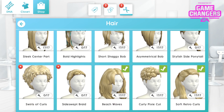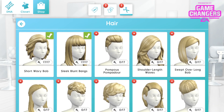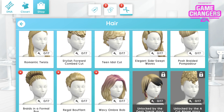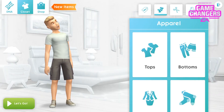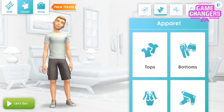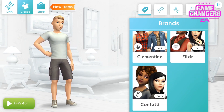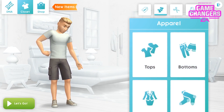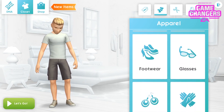This is like your salon — it's within the shop feature. It will also be within your DNA as well, for being able to edit what you've already got. But if there are things that you want, you need to go to the shop section. This is the closet — selected on the left, shown on the right. You can see the different tabs along the top of that as well. This is how all the sections will look.